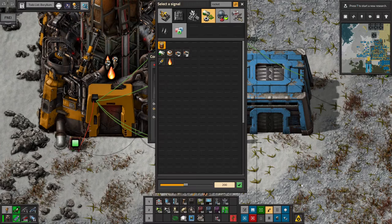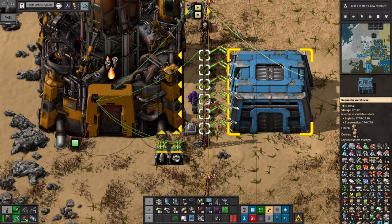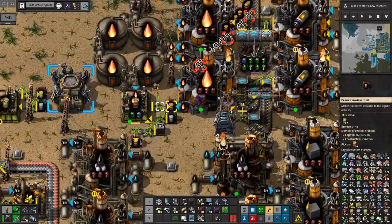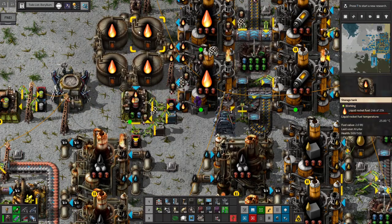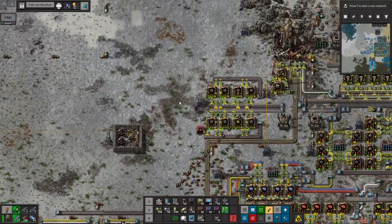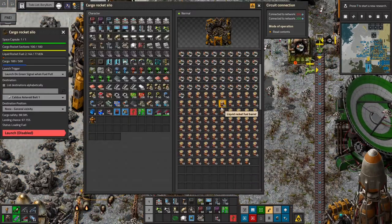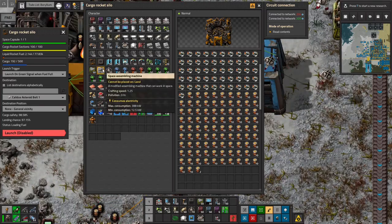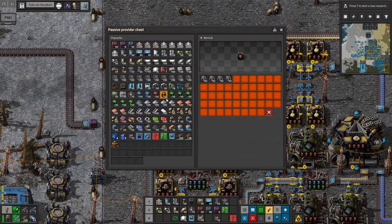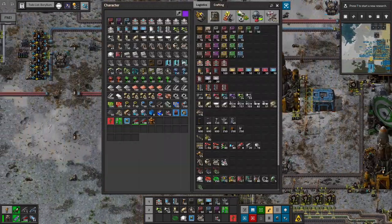50,000 is 1,000 barrels. We don't quite have 1,000 barrels stored, but this works pretty quickly and we store 100,000 rocket fuel in these barrels — because I want to make sure I have enough fuel for the return trip home. We do have a space assembler for un-barreling, and I'll want to take a robo port with some robots. We'll take 4 stacks of construction bots and 1 stack of logistics bots. That should do it.